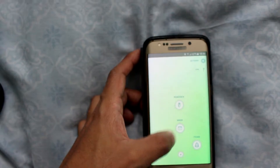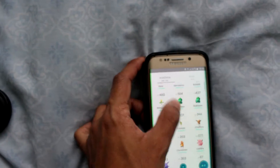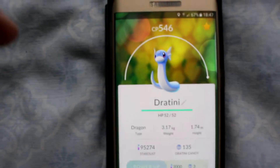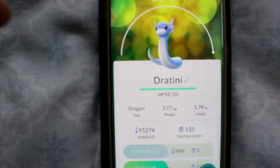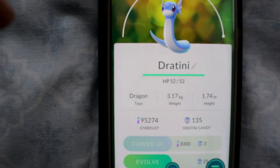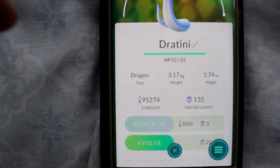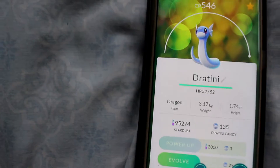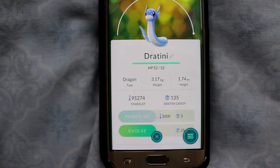I'm going to go into my Pokemon and find the Dragonair that I'm going to evolve right now. So there's the CP of that — it's at 546 and I maxed it out. HP of 52, weight of 3.17 kg, and I've got about 95,274 Stardust at the moment. And I've got 135 Dratini candy.